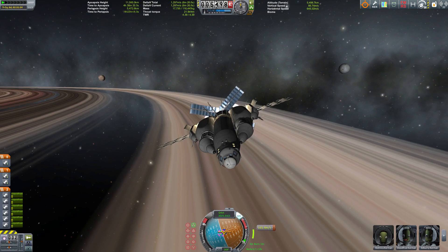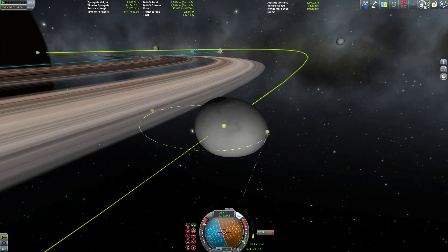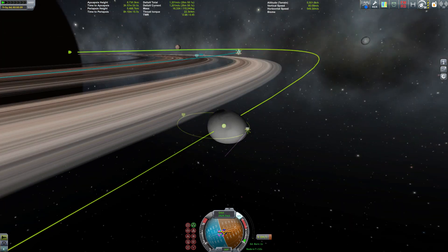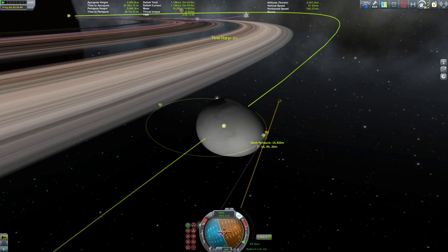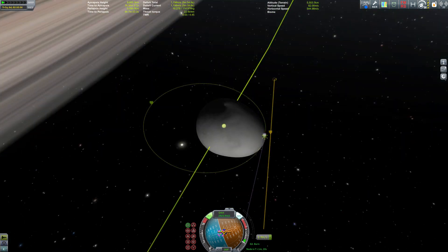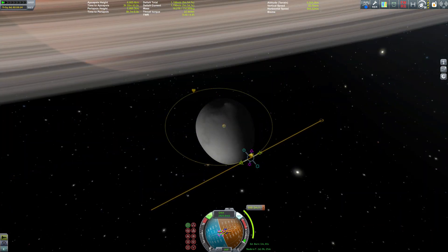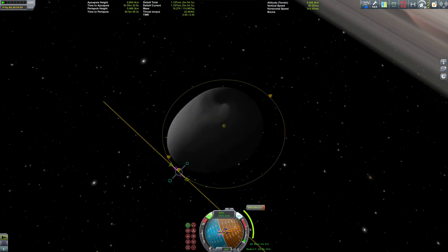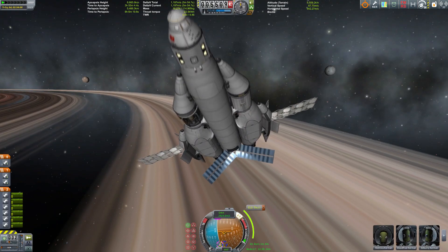The name Ovoq already implies something. Ovoq is shaped like an egg, as you can see here, and this has quite some implications. Since there is not really a highest or lowest point of elevation, you really have to be careful about where you place your apoapsis and periapsis. I found that something around 20 km is okay.